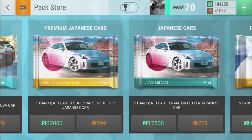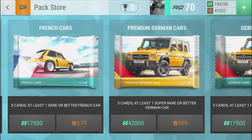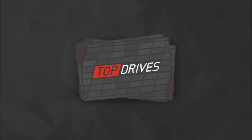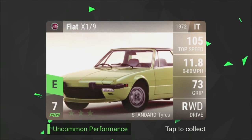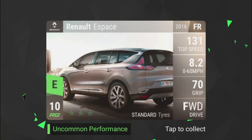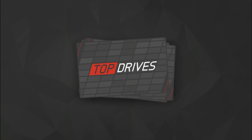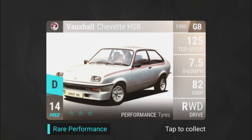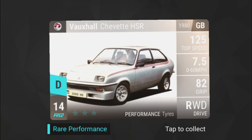Premium Japanese cars - five cards, at least one super rare or better. I like this game right now. Honda Insight - that thing's ugly as hell. Fiat X1/9. E-space - that actually looks kind of cool, 131 top speed, what a beast. Vauxhall Chevette HSR - performance tires, 82 grip, 125 top speed. That's a pretty damn nice little machine.